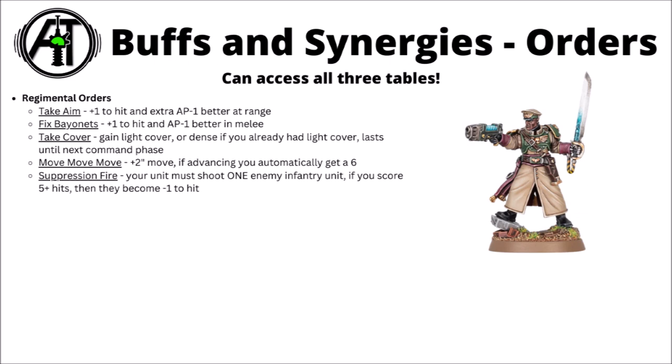Plasma Cannons feel a lot better when hitting on 3s and AP-4. Fixed Bayonets for +1 to hit and extra AP-1 in melee is actually genuinely threatening on a big unit of three Sentinels with chainsaws — an average of six hits at strength 6, AP-3, damage 2, almost certainly killing at least a couple of Space Marines. Take Cover is really nice too: if their damage output isn't going to be meaningful that turn, this gives them light cover, giving Armoured Sentinels effectively a 2+ save against ranged damage. Move Move Move gives an extra 2-inch movement and automatic 6-inch advance — Scout Sentinels would be zooming 20 inches across the board, good for move blocking or jumping on isolated objectives.